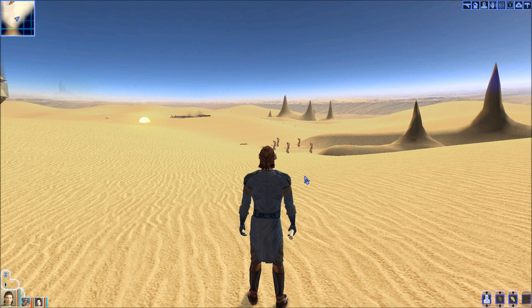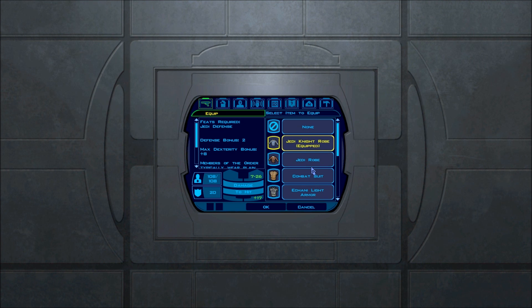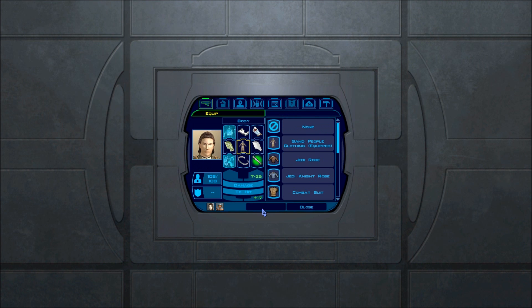Alright, Skiles311 here, back with Knights of the Republic, and we are heading into the Sand People Enclave. We need to put on our Sand People uniforms that we got — only we need to remember to put them on actual human characters. You don't need to put them on the droids, so HK doesn't need one.